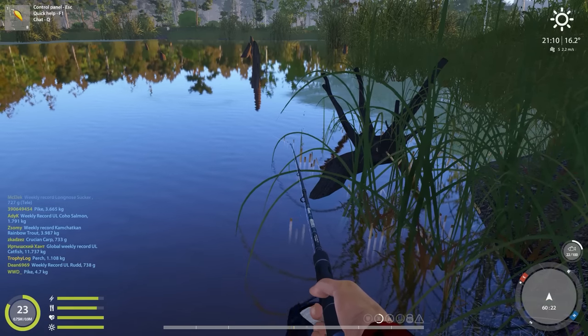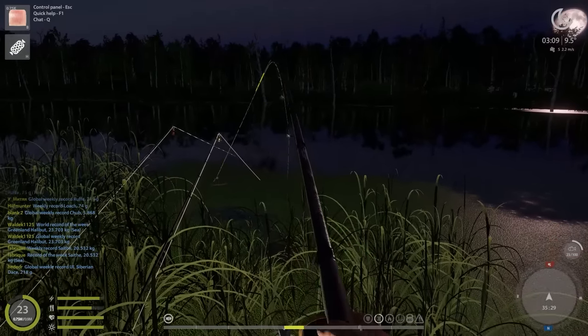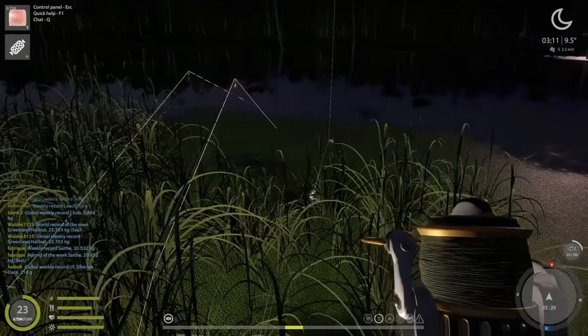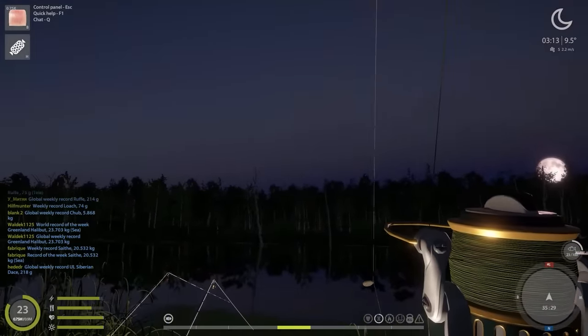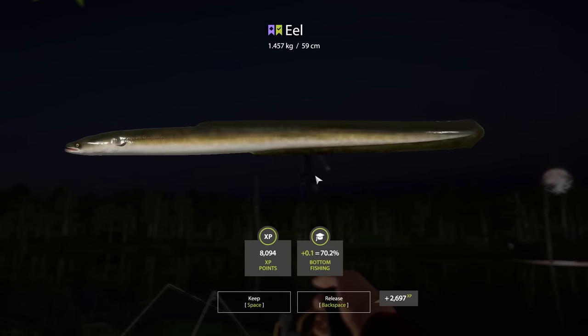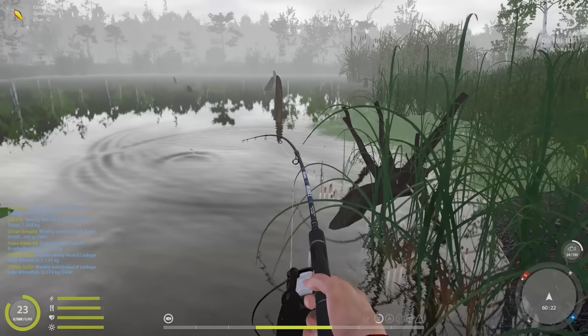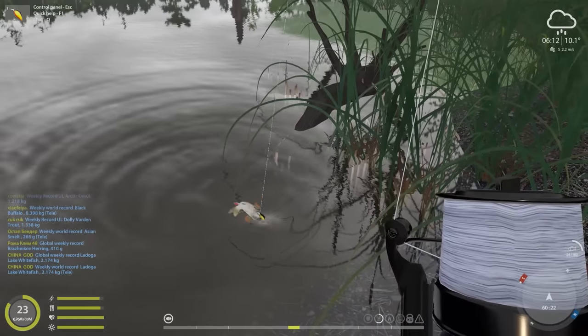Something big is on - a big boy eel. I wonder if it's like two kilos. Oh, it's almost 1.5 kilos - I was overestimating. Then another fish on: it's a perch and I think this is my biggest perch so far. The perch are getting bigger and bigger.